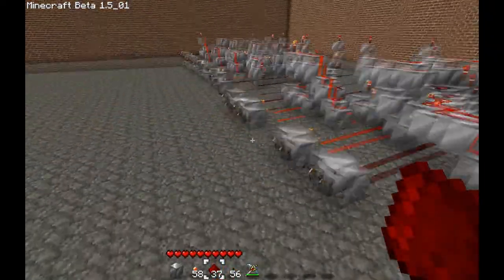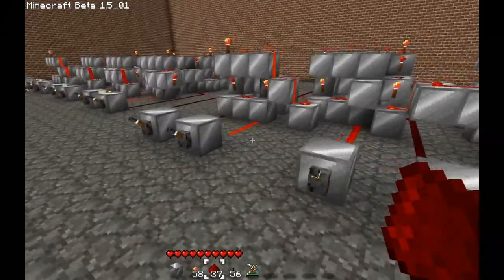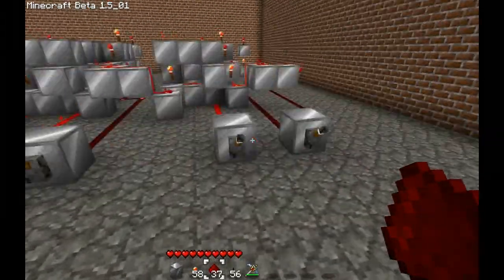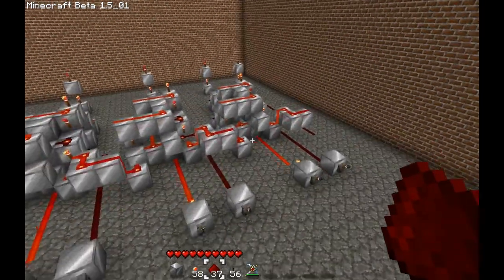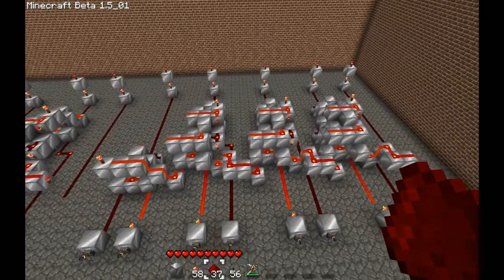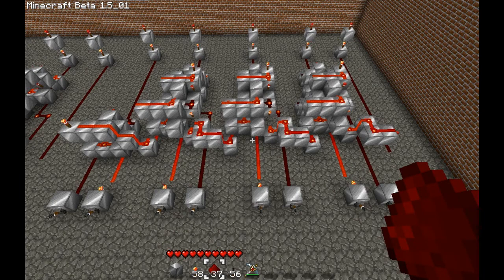Each of these inputs: these are both ones, twos, fours, and eights. Basically, that's it guys. If you follow these instructions properly, you have a four-bit binary calculator.